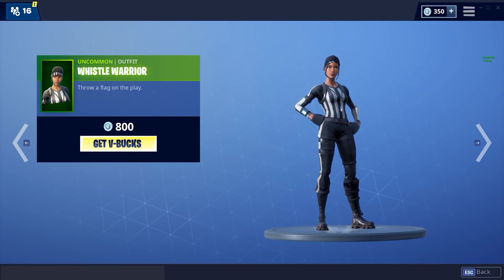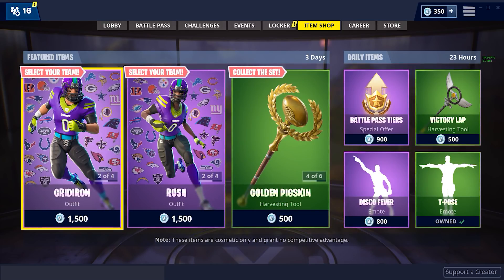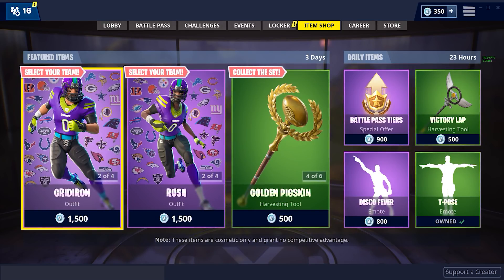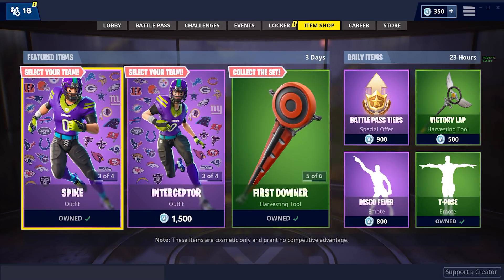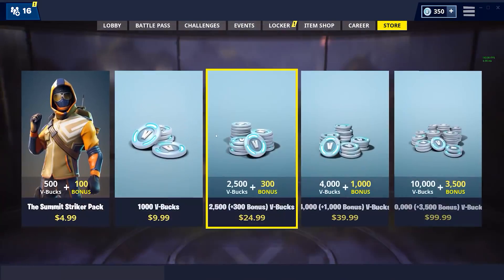I'm going to be getting the Whistle Warrior today — we're going to be reviewing it, checking them out. And most importantly guys, if you want to pick up an NFL skin, go ahead and check out the video that's linked down below. Hop over to that and enter the giveaway — that'll be ending in 24 hours. I'll send you a friend request, so check your friend requests and look out for that so you don't miss it. So Whistle Warrior, let's do it.